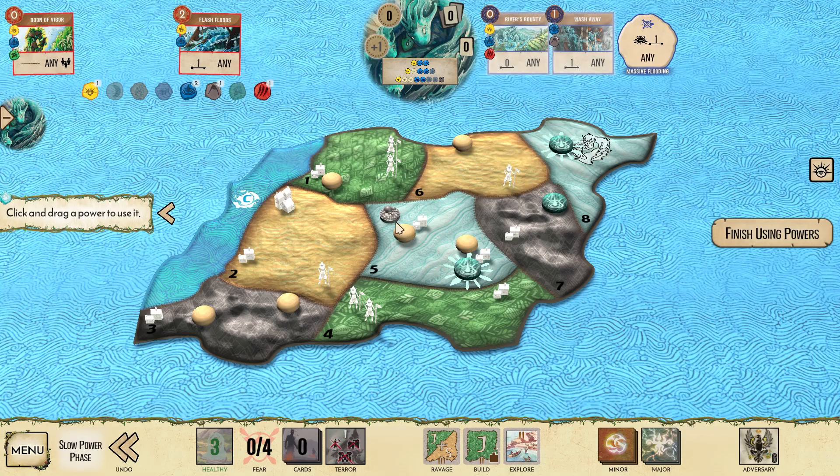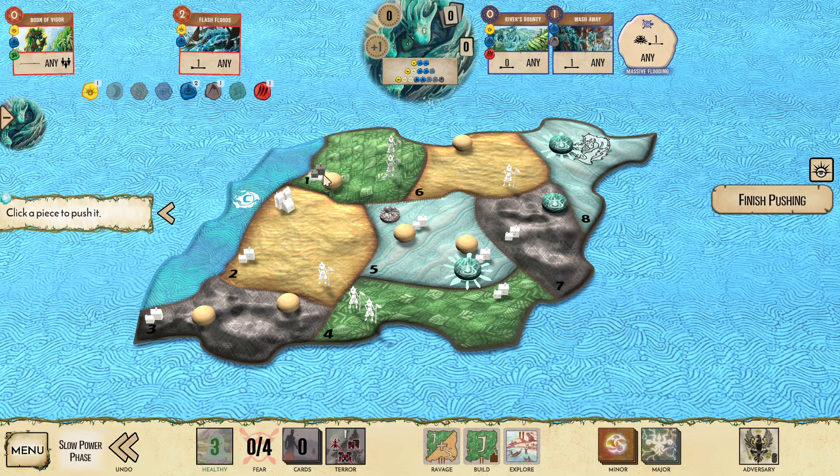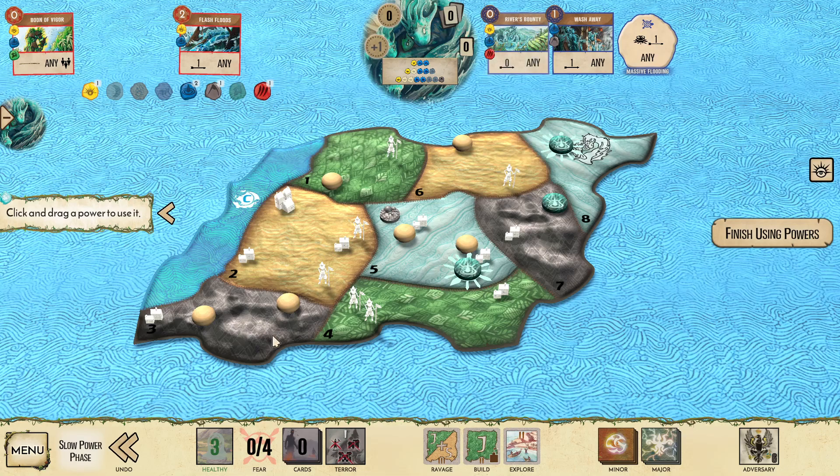We could use Flash Floods to take out the town in the fast phase, but with only one Dahan in land 1, that's not going to be quite good enough. So I'm going to go ahead and Wash Away from land 1 into land 2 and let that counterattack solve land 1. Then we'll probably play Flash Floods on the town in land 3 just to try and get rid of that one, and let land 4 blight and see what we can do to solve that in a future turn.